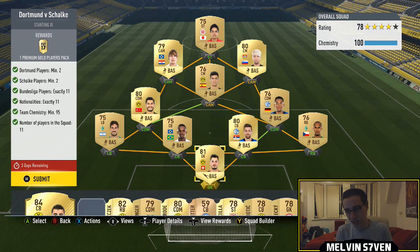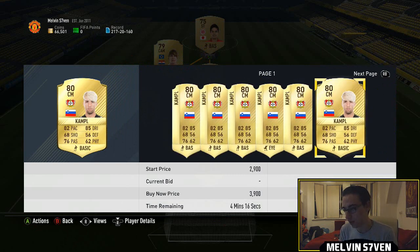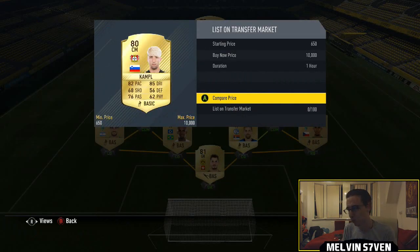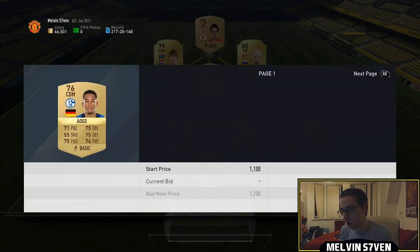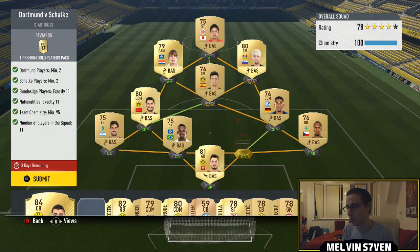The first one we've got is Dortmund vs Schalke: 2 Dortmund players, 2 Schalke players, 11 Bundesliga players, 11 nationalities, minimum chemistry of 95. They don't need to be gold, but I'm using gold purely because there are so many nationalities and they're relatively cheap anyway. The only player that goes for over a grand is Campbell — you could probably pick him up for 1,500 if you snipe. The rest go for under 1,000. The 2 Schalke players I've got are Iogo, who is literally like 800 — you'll easily be able to get him.